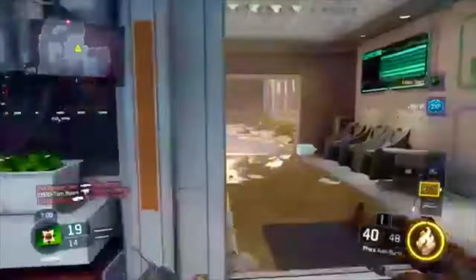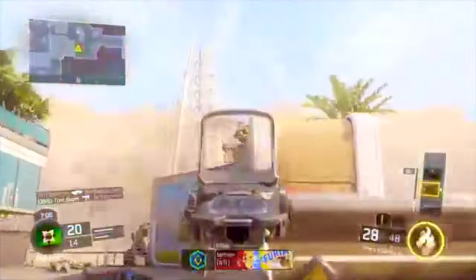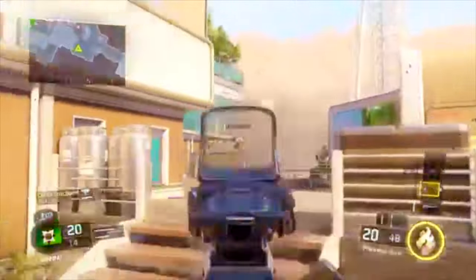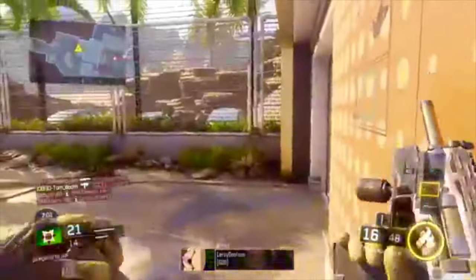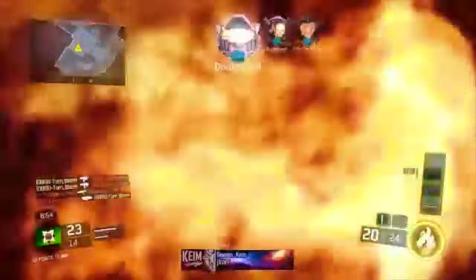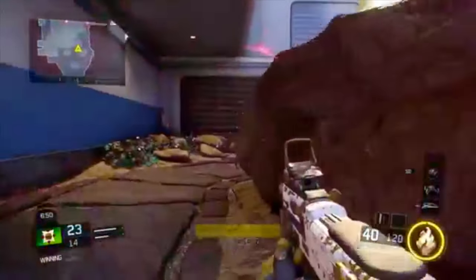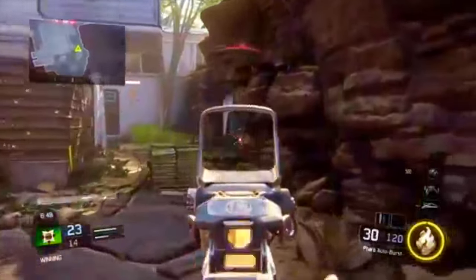And number five is just taking your time — you cannot get rushed, you cannot get annoyed when you're going for that dark matter grind. It's taken me about a week to get diamond in my assault rifles and I'm just rocking the Feral, which is the last submachine gun that I need to get diamond. So I'm well on my way to dark matter.